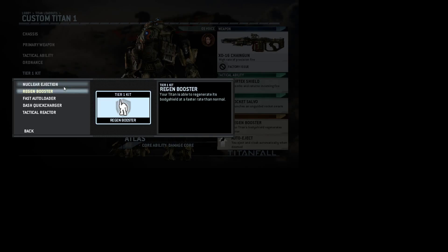Titan tier one kits: Nuclear Ejection — when your titan is doomed, it goes boom everywhere around it. Regen Booster regenerates your body shield faster than normal. Fast Auto Loader makes you reload faster. Dash Quick Charger lets you dash fast — hop right, left, forward, back. If you're not sure what I mean, do the tutorial that is provided; don't think you're too cool for school because nobody is. Tactical Reactor makes your titan's tactical ability — like Electric Smoke, Particle Wall, or Vortex Shield — recharge faster.